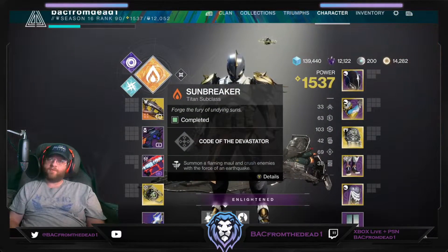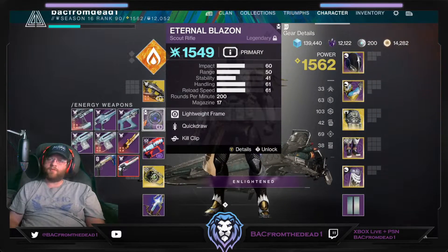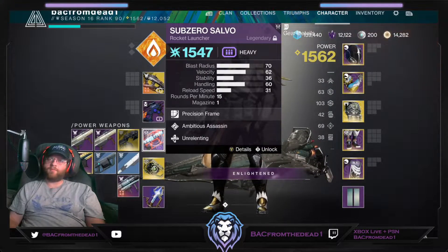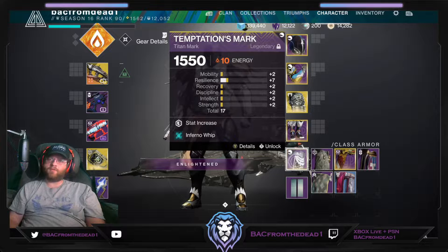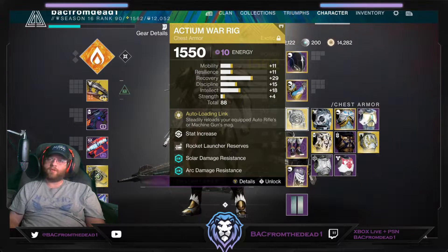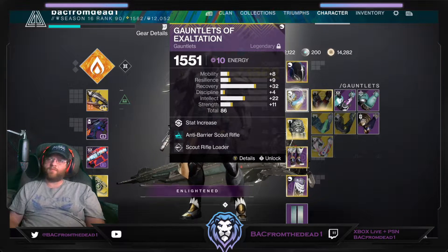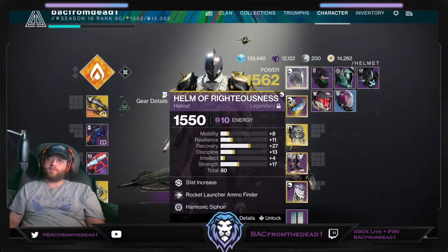For this run I'm going to be using Sunbreaker, Osteostriga, Eternal Blazon, and Sub-Zero Salvo, with Infernal Whip, Rocket Launcher Scavenger, Solar and Arc Damage Resist, and Rocket Reserves. Anti-Barrier Scout Rifle, Scout Rifle Reloader, and Rocket Launcher Ammo Finder.